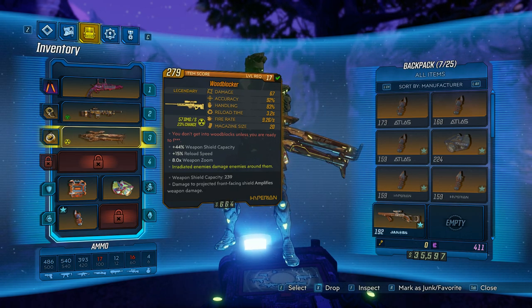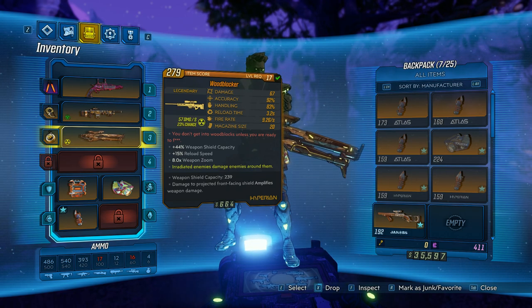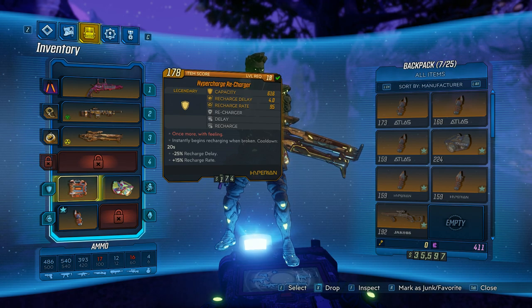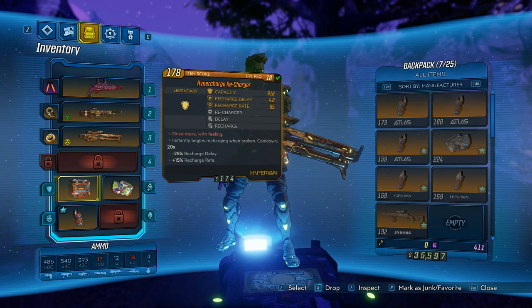Wait, I just realized what that means — Wood Blocker. Does it mean what I think it means? Anyway, that's all 3 weapon slots that I had opened and loaded. The shield is called Hypercharged Recharger.